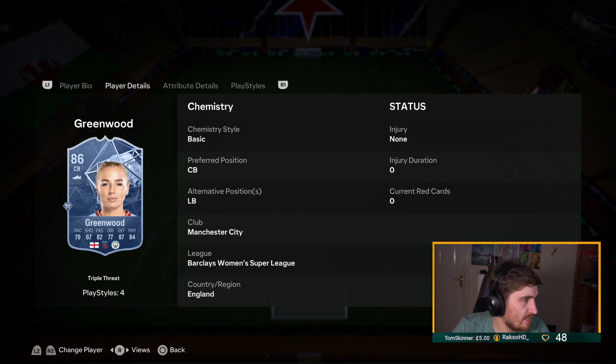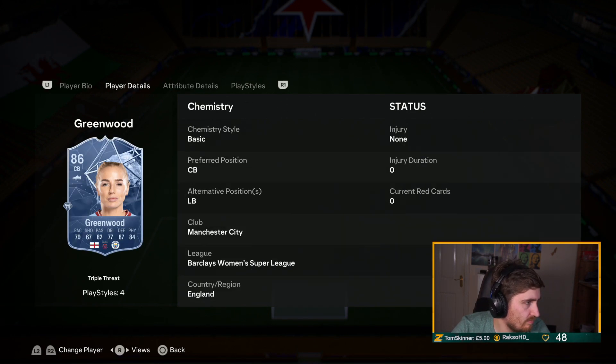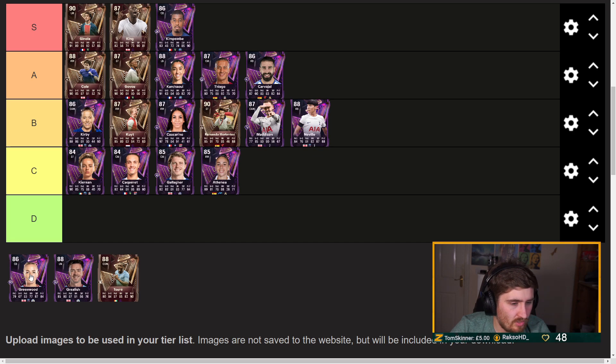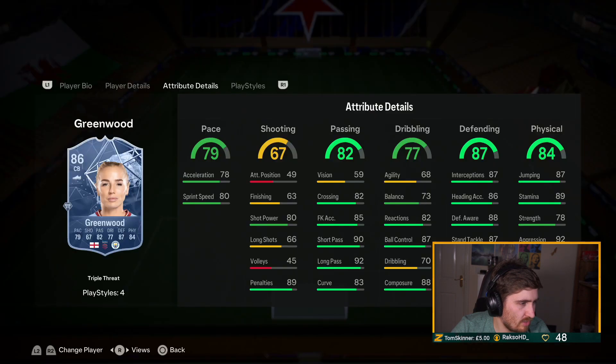Man City's female center back — it's basically a slightly better card, a lot quicker, but honestly way too small. Putting her C tier — just way too small for a center back.